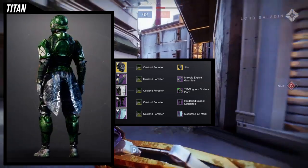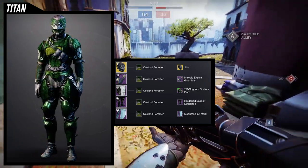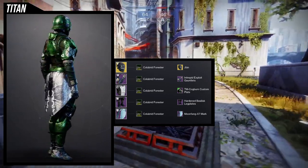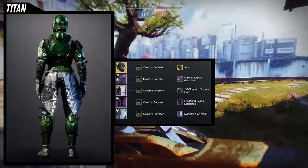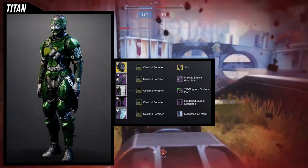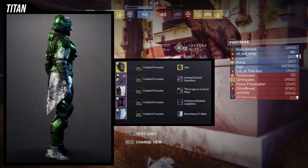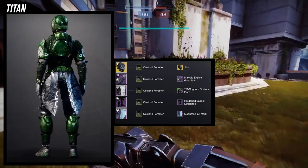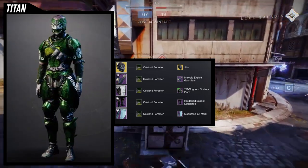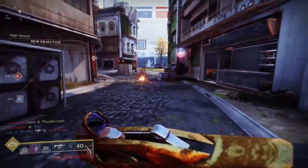For the actual set, we're using the One-Item Mask with the G&G ornament. For the arms, Intrepid Exploit Gauntlets was an easy choice when paired with the TM Cogburn Custom Plate. Because I'm using that chest piece, I'm immediately going for the Harden Basilisk set because those two pieces are amazing together. And then Moonfang X7 just because I wanted something small but also wanted a plated waist. Overall, I like a lot of these pieces and I go more in depth in that video.